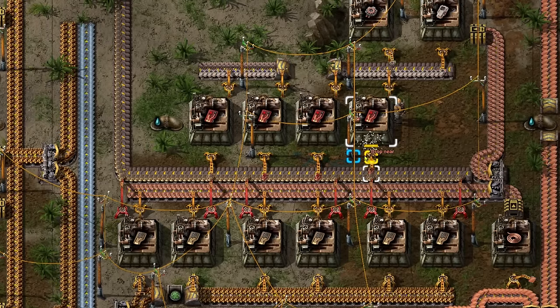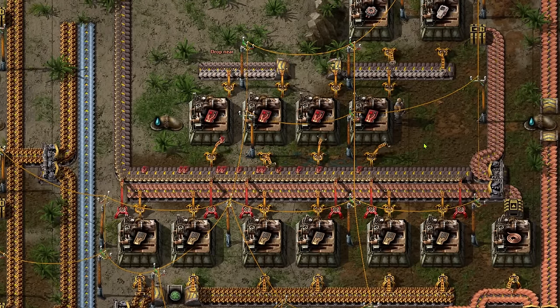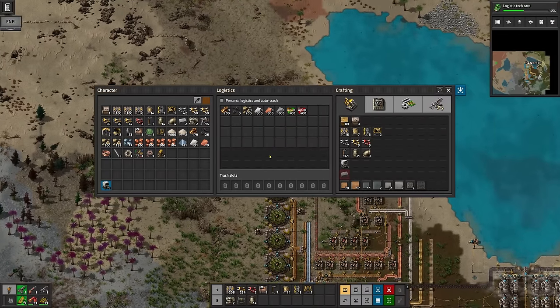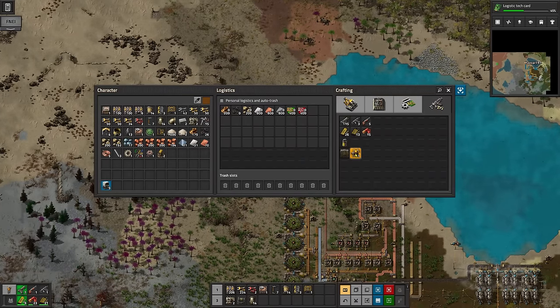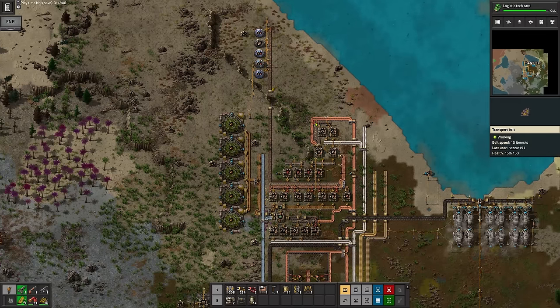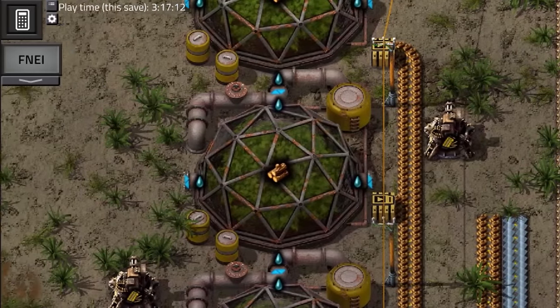In case you didn't know by the way, you can choose which side of the belt an inserter outputs to in Crastorio, which lets you have two intermediate products along the same line without having to do a load of splitter stuff. It will also allow us to later on saturate belts more easily on high output production lines. So we're just over three hours in now, and we've fully automated red science too. Nice. And oh hey look, there's that little playtime UI up in the corner now. How convenient.